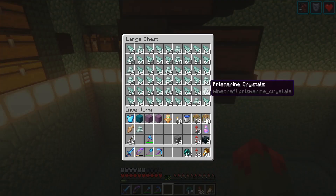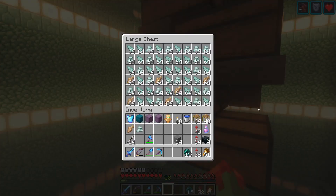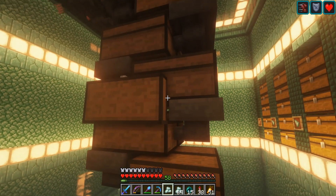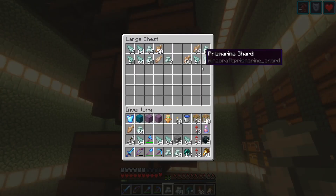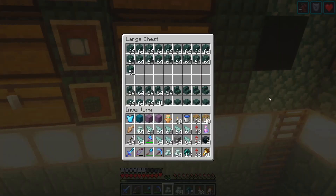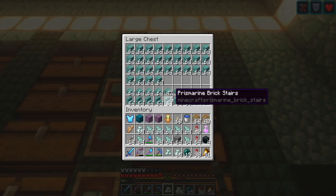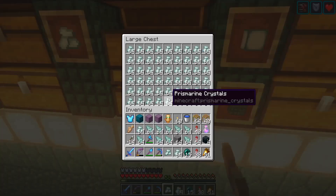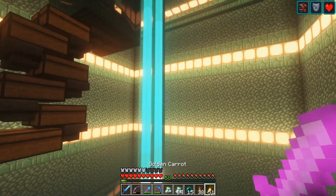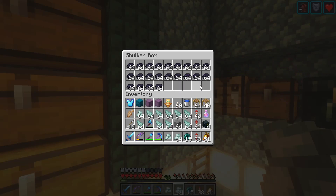I'll show you how good this output is. It provides all of the prismarine shards and crystals that we could ever need for sea lanterns and different kinds of prismarine. What we need for dark prismarine is the shards. We already have some over here — got some sea lanterns, other prismarine, and a bunch of shards and crystals already stored up. I've also got a bunch of ink that I've brought over here.